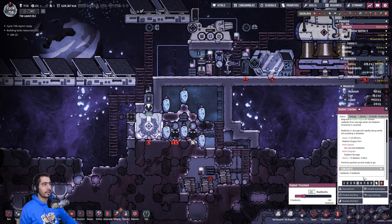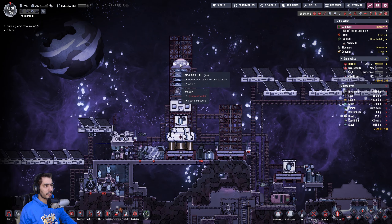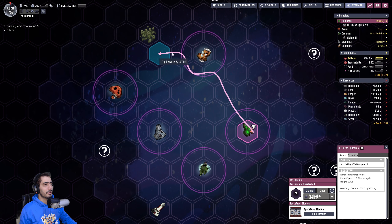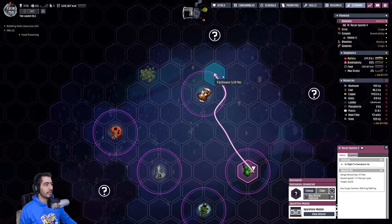That's what's happening. Let's fix this. First, let's send our friend — let's change, let's send it to... Swampy Ore Field. Okay, we can send it here now.